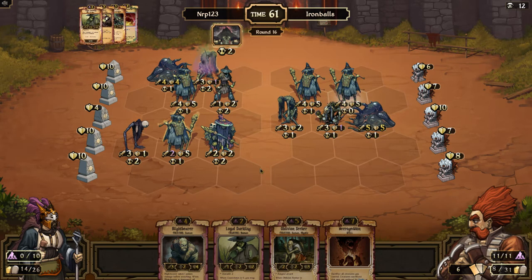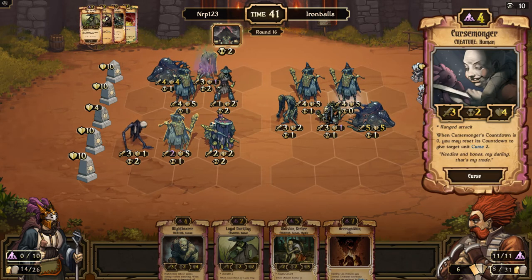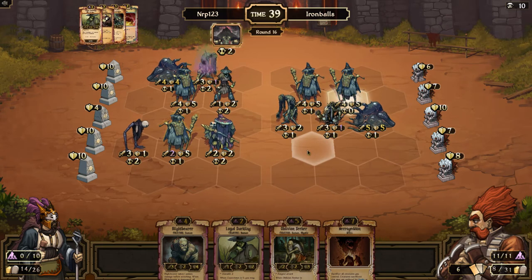Next turn I could possibly win because I can go with a Necrogeddon and a Darkling. Even if I can't win, maybe I can go with a Necrogeddon and a Blight Bear. It's good to get rid of this Cursemonger with poison. At least if Iron Balls goes with a Dammon Curse this turn — unlike on this Witch Doctor for example — at least his Cursemonger dies. He will get a Husk, but little things like that are pretty important.